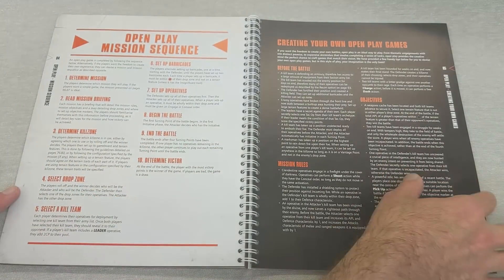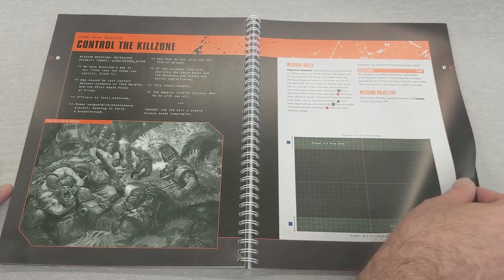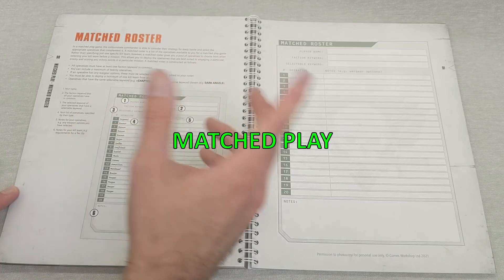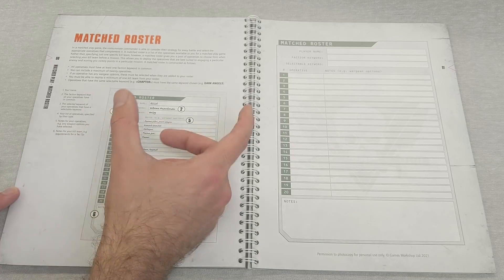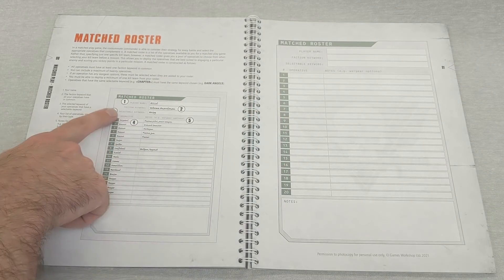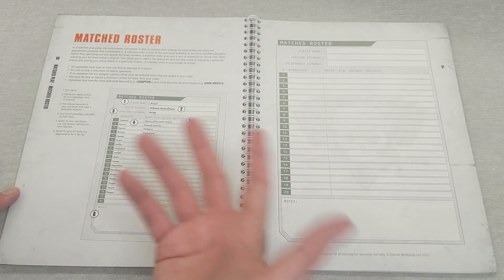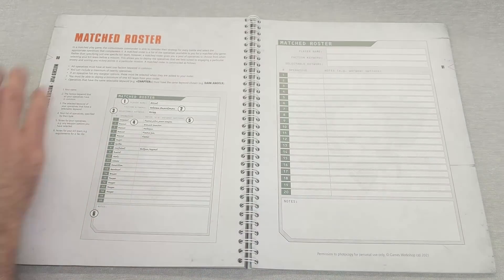Open play: I'll skip through this quickly - it's literally GW's official way of saying 'do what you want, that's fine.' Match roster: do note selectable keyword - for example, Krieg. You can no longer have a roster with Blood Angels and Space Wolves and Salamanders on it. You have to select one keyword and the whole roster will be that one thing.